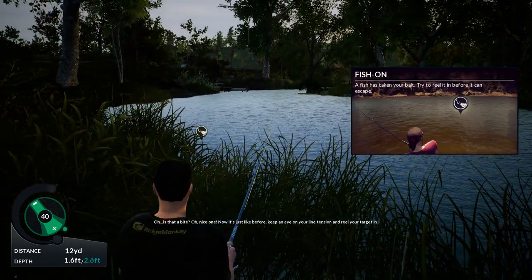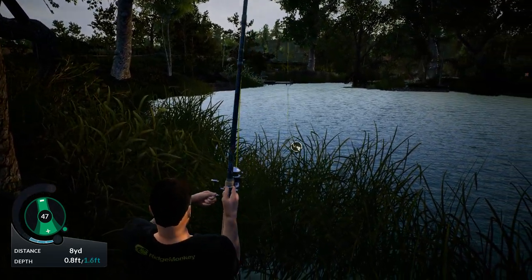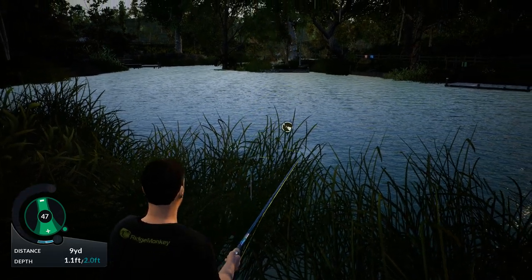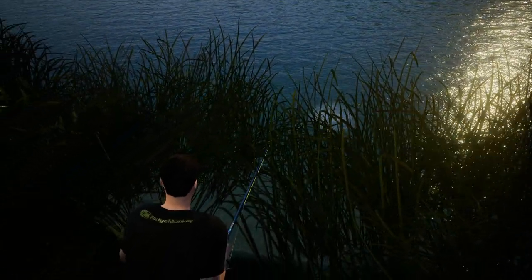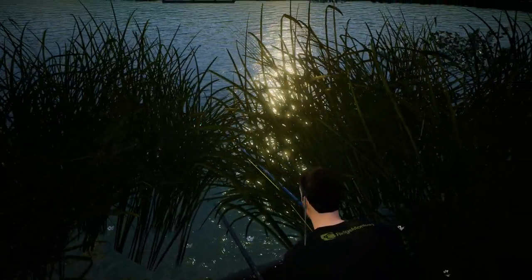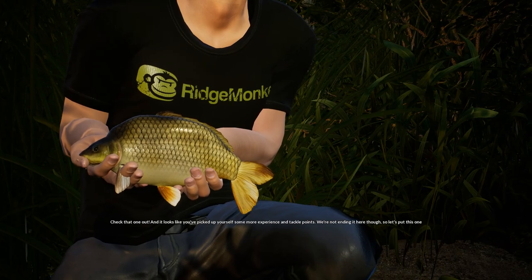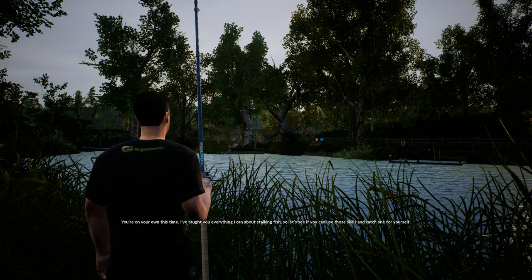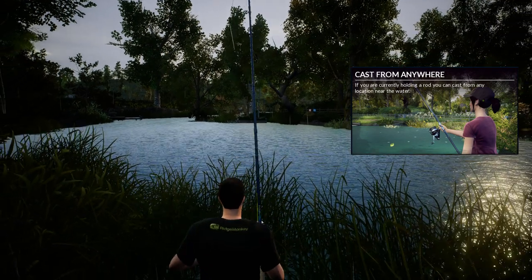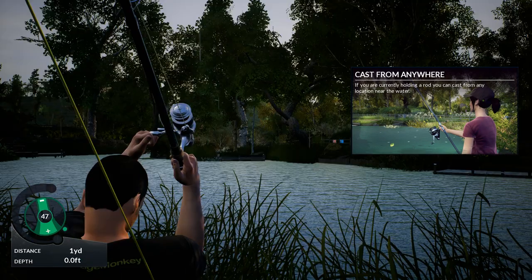Is that a bite? Nice one! Now it's just like before — keep an eye on your line tension and reel your target in. There we go, pretty straightforward. Check that one out — looks like another five pounder. Tackle points! We're not ending it here though — let's put this one back and see if you can catch another. The instructor said there was a double here so let's see if those skills pay off.